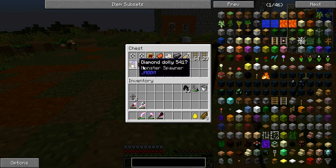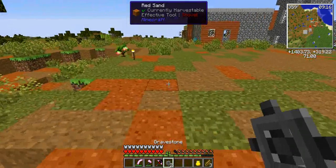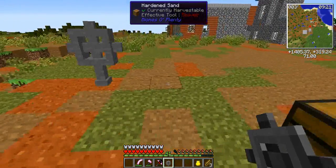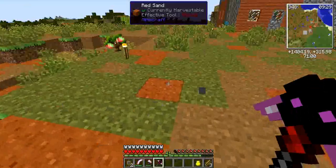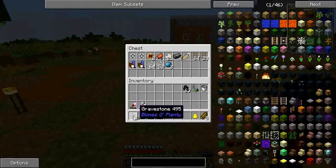I also found two more monster spawners - one is a zombie and one is a cave spider. I found an abandoned mine shaft while I was mining, and that's where those came from. I also peeked into the nether to find some glowstone, and I ran across these gravestones. I plan on doing something with them in the future, but for right now I'm just going to leave them in the loot chest.